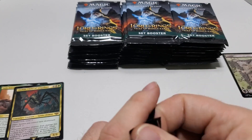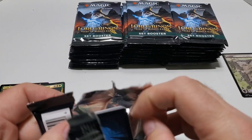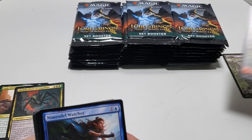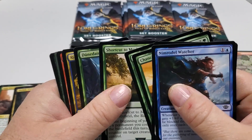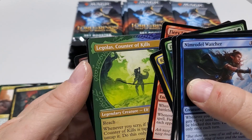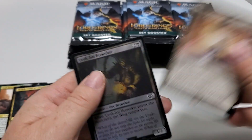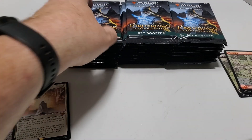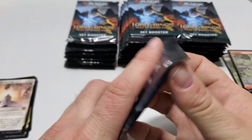Number two. I've got Gandalf there. Dawn of a New Age — Mythic Rare. Foil Common. Token. And Token.